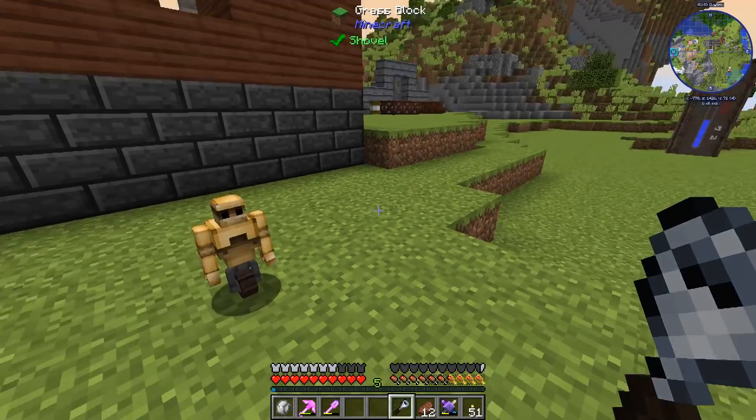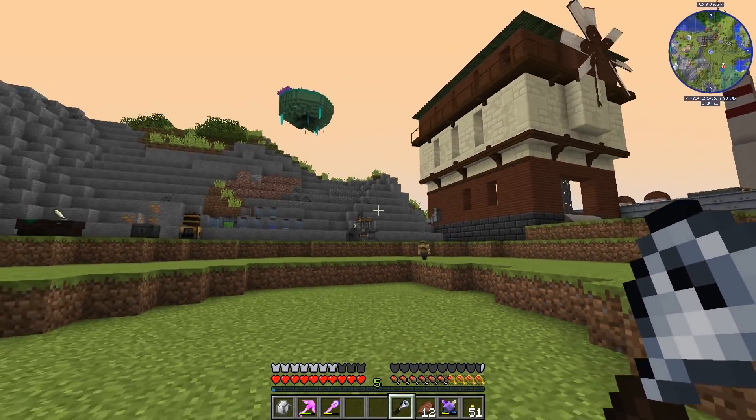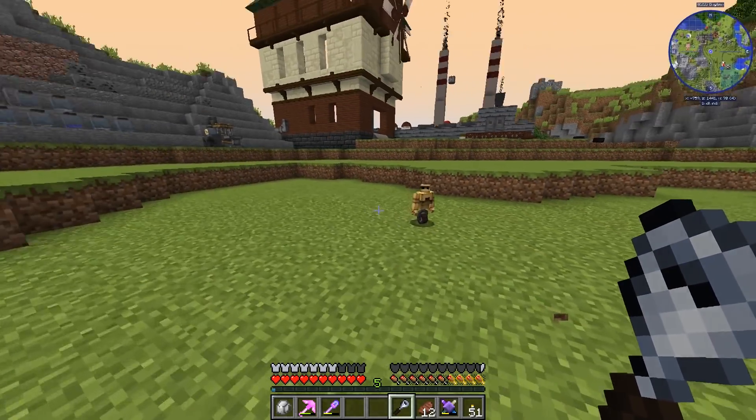I've never actually seen one with a wheel before — that is amazing. So we actually have something called the Golemancer's Bell. If I right-click this guy and run away, he will follow me around. So if I gave him a command, like teaching him to attack mobs for example, and I was out in the world, he would actually fight them with me.